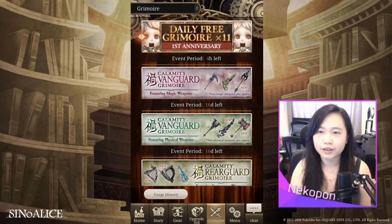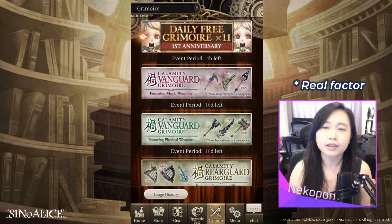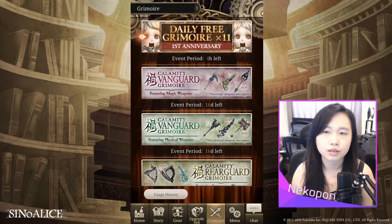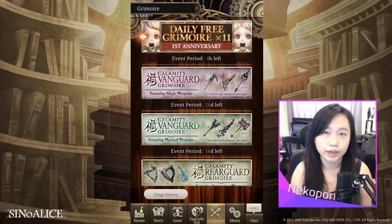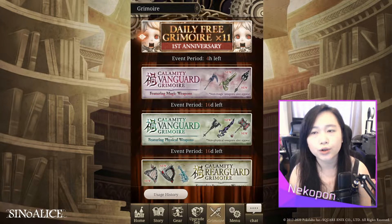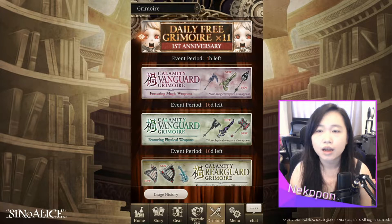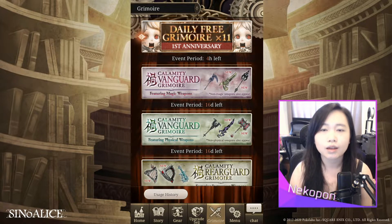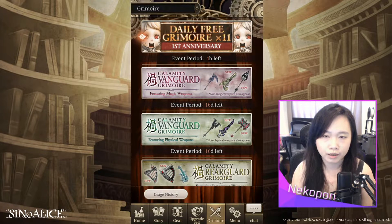Before we go into the rear guard banners, I want to note that limit breaks are a real factor right now for many players. For players who've been playing since the start of Sinnoh Alice Global, we probably have a lot of limit broken weapons already, so getting one copy of these calamity weapons may not justify the small upgrade to your grid. Make sure you have a use for these weapons and have a goal for how many limit breaks you need. If you need multiple copies, it can be a very expensive gamble, and remember — you cannot redeem these weapons with medals.